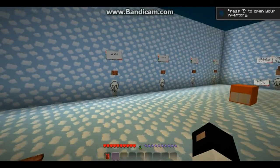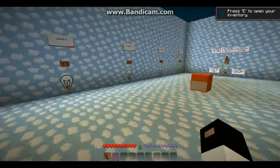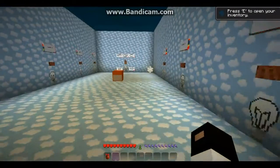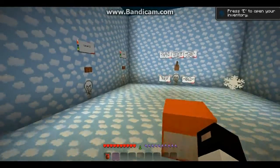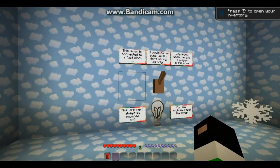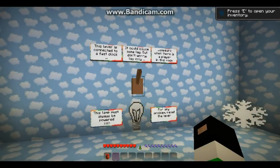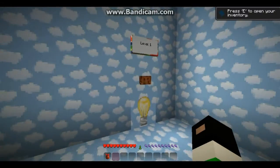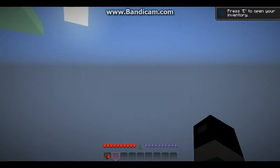By the way, I have gotten my sprinting down. Obviously I go straight for level four — no. I go straight for — what's level one? Okay, a leather connected to a fast clock — it could cause some lag, but don't worry, lag only appears when there is a player in this room. This lamp must always be powered for any problem. Yeah, that did cause some lag. Okay, go on to level one.